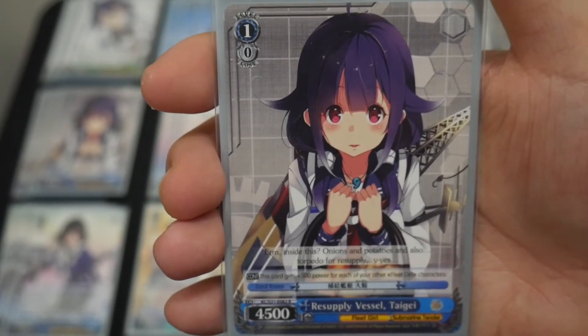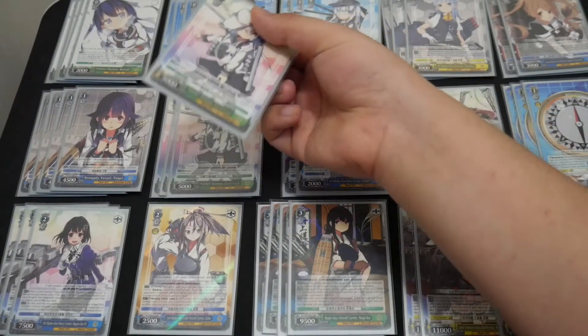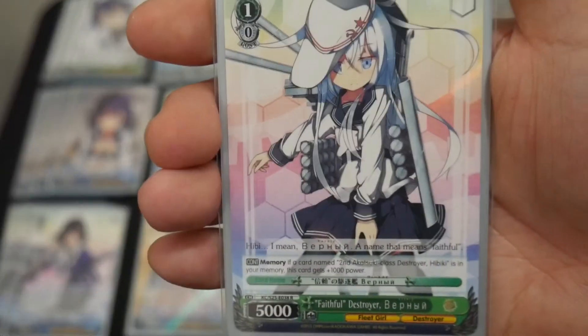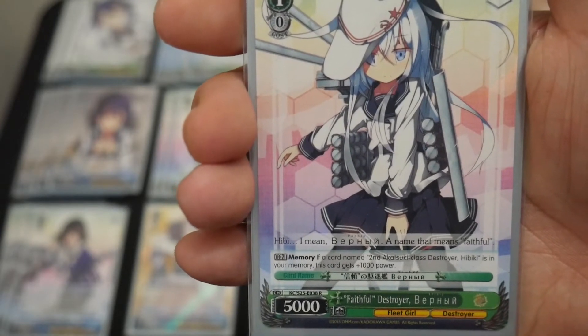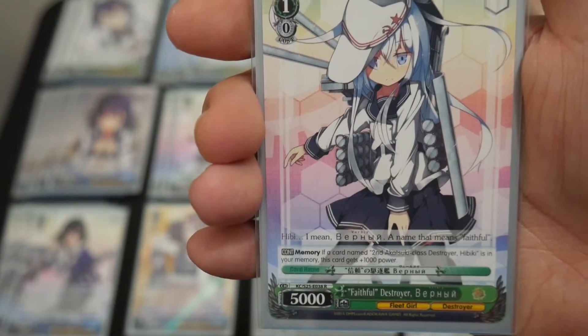The next card, running at 4 copies, is Faithful Destroyer Vernie. It has 1 continuous memory effect: if a card named 2nd Akatsuki Class Destroyer Hibiki is in the memory, this card gets 1000 power. So that level 0 Hibiki changes into this card — you can change it at level 0 into Vernie, which is really nice because it's 10,000+ power when you're at level 0.